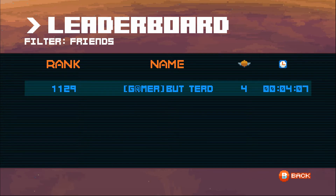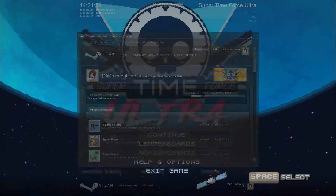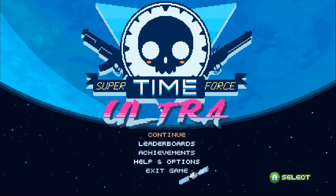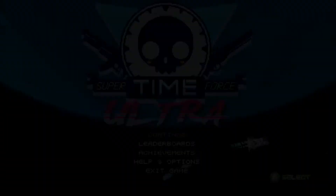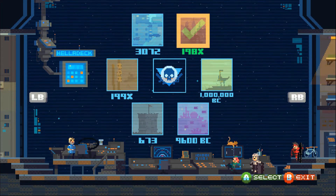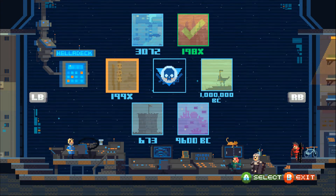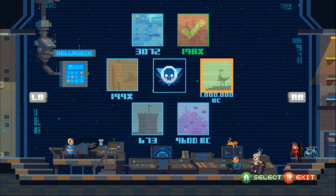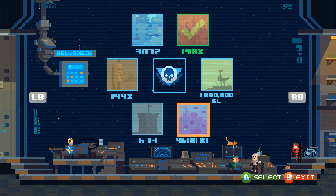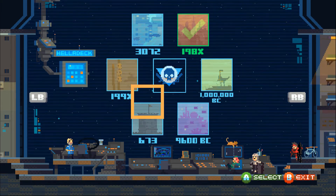We have leaderboards as you can see — I'm fairly good. Not really. We can also take a look at the achievements. So let's head on and continue with the game. There we are at the Hellheart deck. I've already played through the tutorial and the first level, which is basically the 1980s. We can go to the past, the future, the middle ages, dinosaur time, or 9600 — some nice time period.